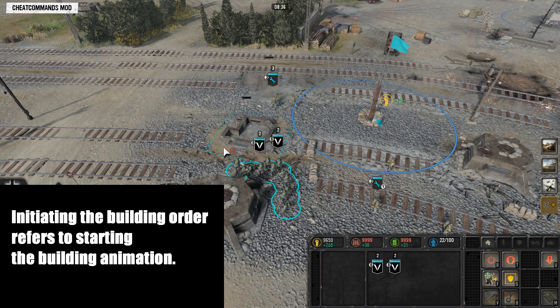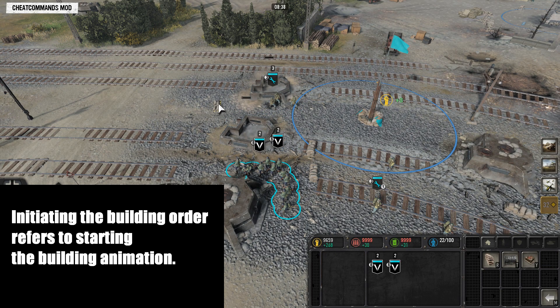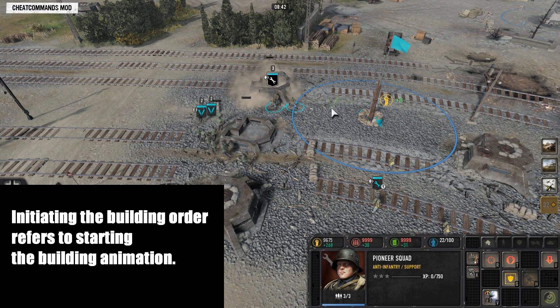The structure building order needs to be initiated by the Bioneers first, and only then can the Grenadiers build the structure.